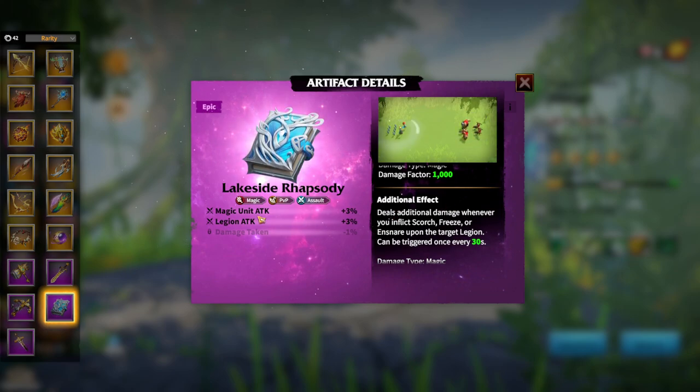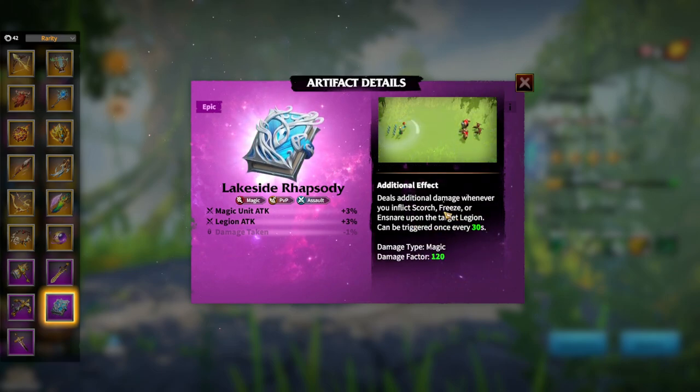What's important about Lakeside Rhapsody is its additional damage — it triggers when you inflict Scorch, which means Lilia, or when you inflict Freeze, which means Welling. This effect can be triggered once every 30 seconds, which is a lot, but I like this style. I like that this artifact can be used on many different heroes, such as Lilia, Waldeer, Alwin, Welling, and let's see about Bertrand in the future. That's why I give a big thumbs up to Lakeside Rhapsody.